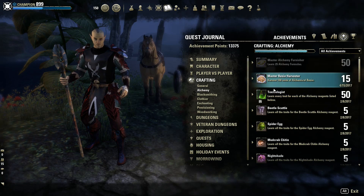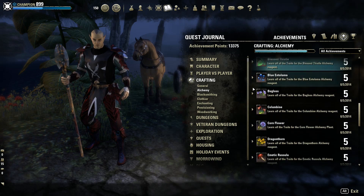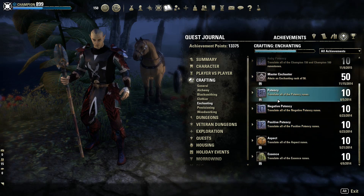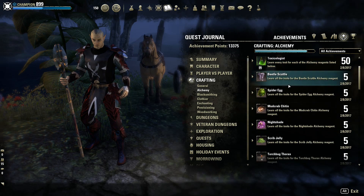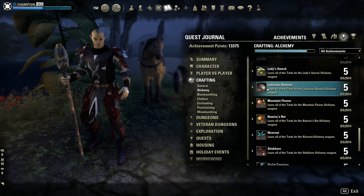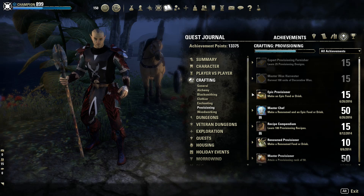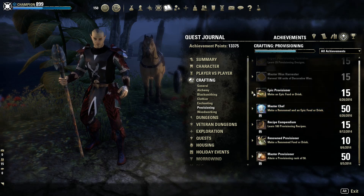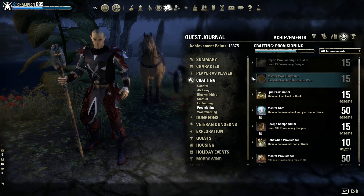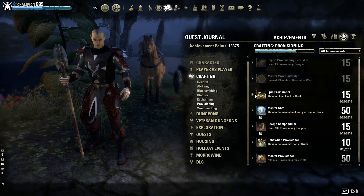Enchanting seems to drop Master Writs more than other professions. For alchemy, you need to get the achievements and discover traits for all the plants and reagents — that's not very hard and can be done in about half an hour or less. Provisioning, however, I've only seen a couple of Master Writs from, and I think I did them all myself. In my personal experience, provisioning has the lowest Master Writ drop rate by far, though knowing all the recipes and completing the achievements can increase your chances.